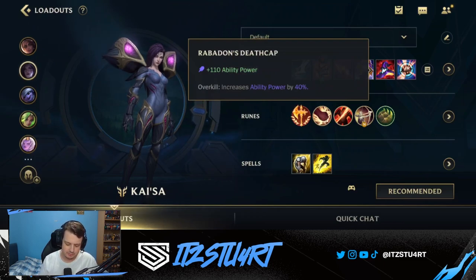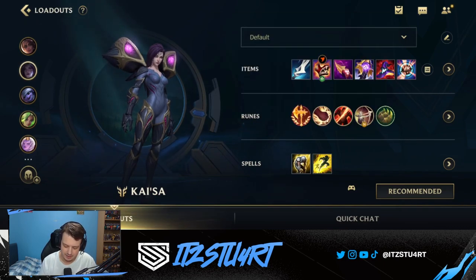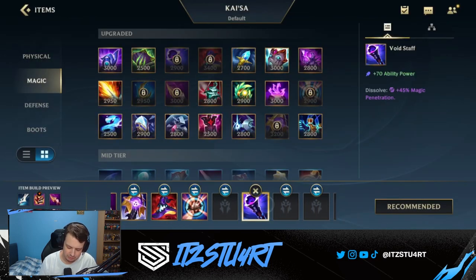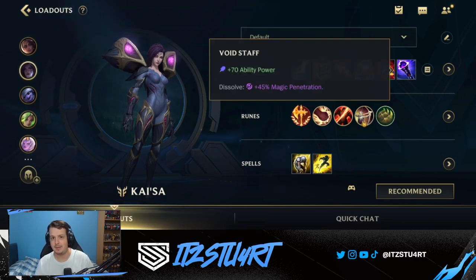For the final two items, Rabadon's Deathcap gives a lot of ability power and amplifies our overall AP. The last item is flexible: Infinity Orb is great for insane burst damage and lets your auto attacks and passive also crit, but if you need more penetration you can go for Void Staff instead, which gives percentage magic penetration.